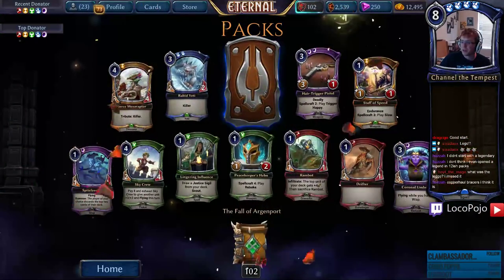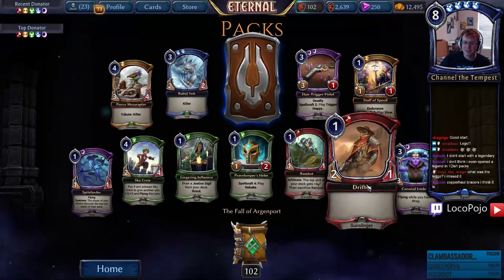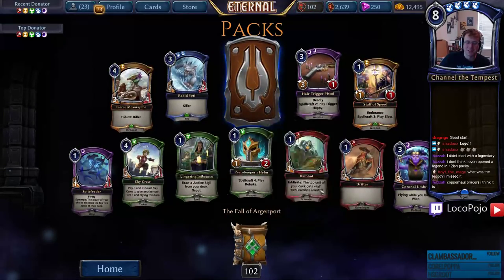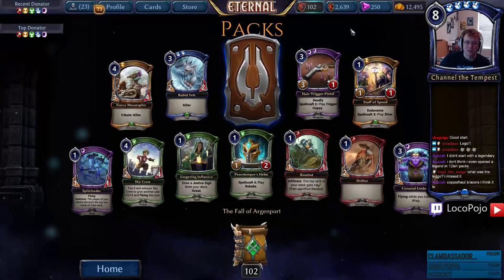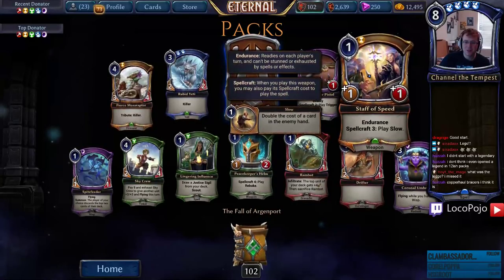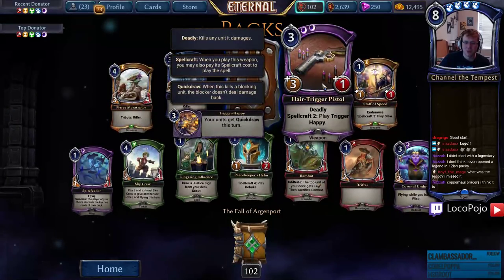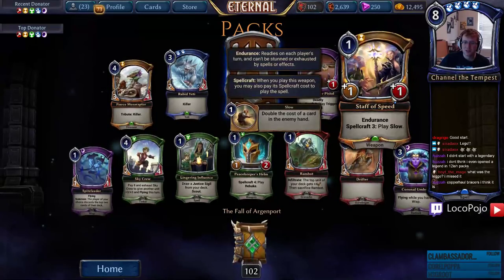The legendary was Copper Hall Bracers — Hoit the Mage! Okay, so we got Drifter — this one's odd, it's just a non-Oni one-drop. Ram Bot is kind of cute, I'm curious how good this is — it seems probably pretty bad. Staff of Speed — there are so many spellcraft cards, basically every iconic spell has gotten a spellcraft card, even some less iconic ones like Trigger Happy. Endurance and Slow for four.